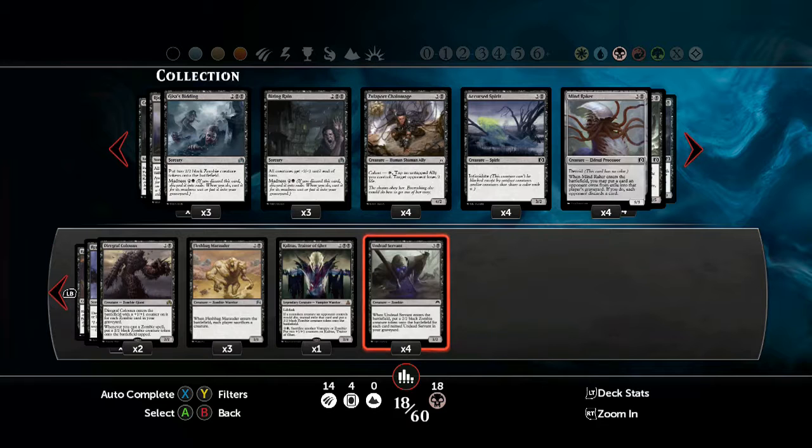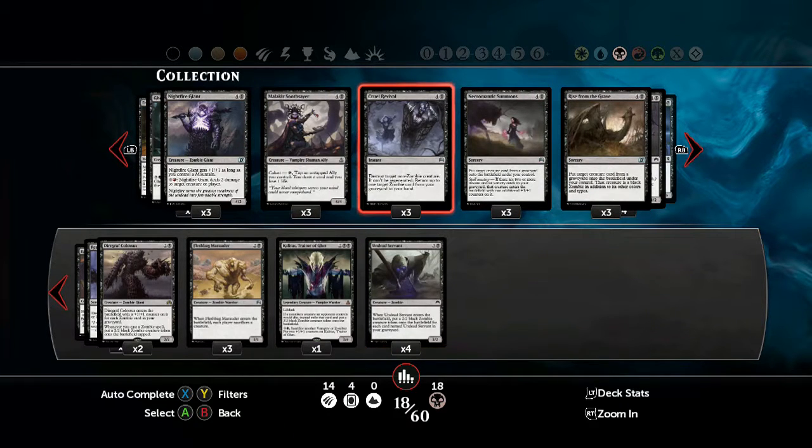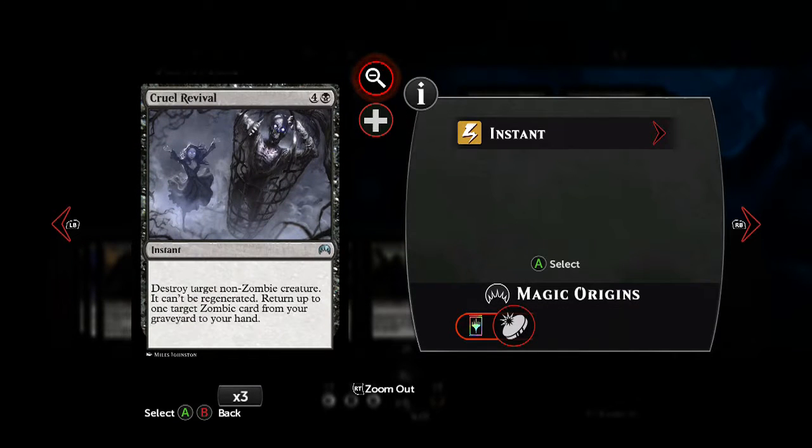Make sure you put all four of those in, because the more there are, the more effective its ability is. Another of the key spells is Cruel Revival. Because our deck revolves around zombies, we're of course going to include this spell. It can kill anything that's non-zombie that doesn't have hexproof or indestructible. Keep in mind that it also can't be regenerated, so creatures that regenerate can't save themselves from this.